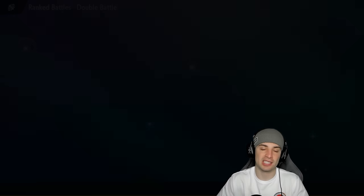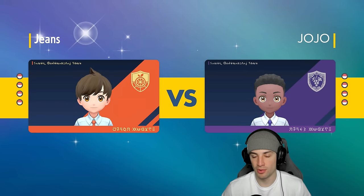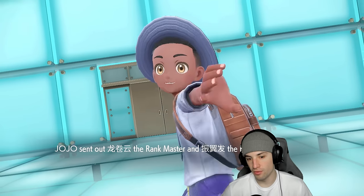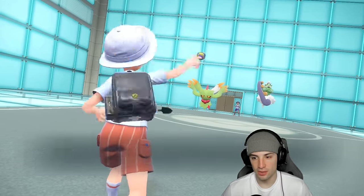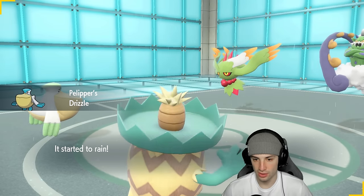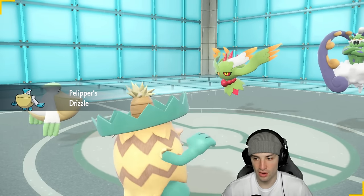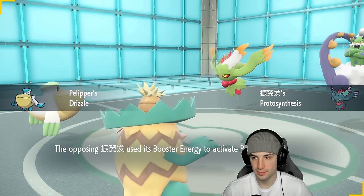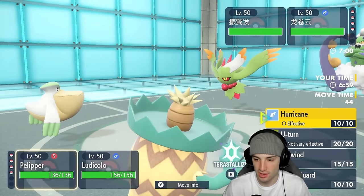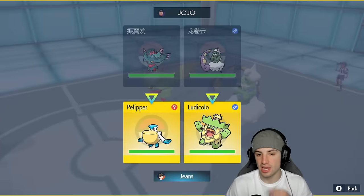We're not bringing in the Indeedee Expanding Force combo this game. We're rocking out with Ludicolo in match number one. I wonder who they're going to lead — probably Tornadus, hopefully not Calyrex or Flutter Mane. It ends up being Flutter Mane, which is annoying because I wanted to Fake Out it, but chances are it's Covert Cloak so Fake Out's not going to be our friend. From here I'm just going to go for Tailwind.